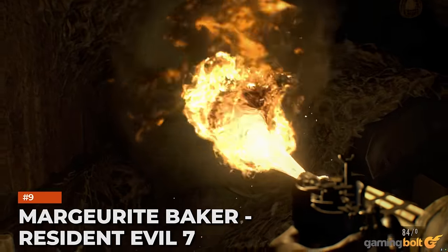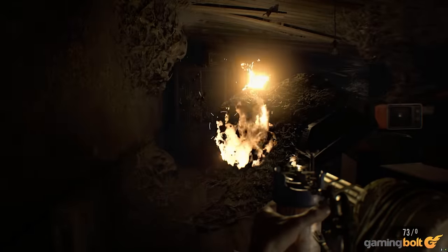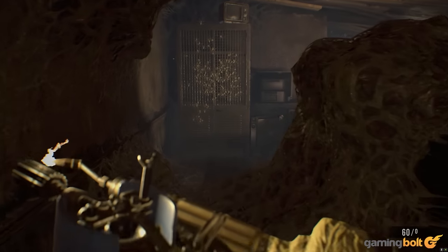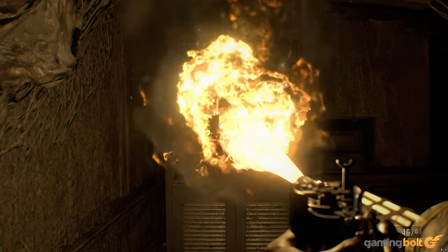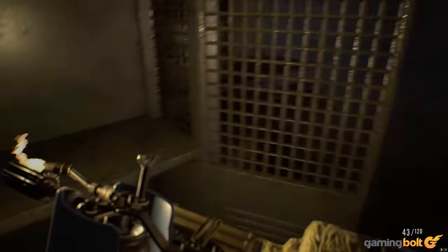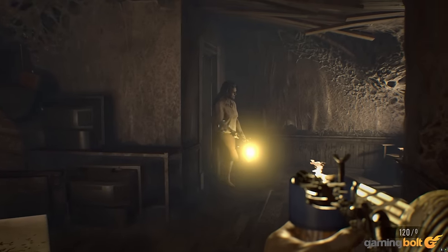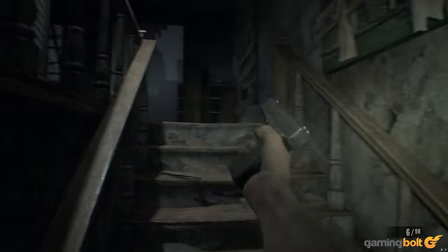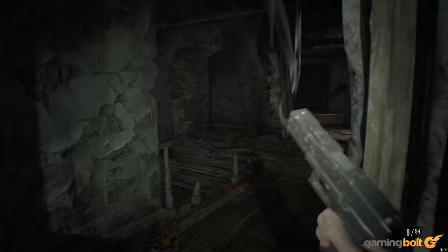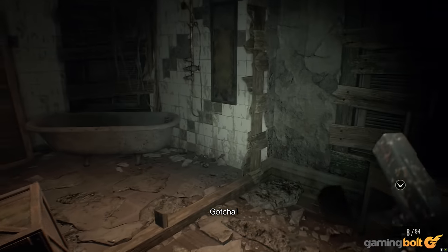Marguerite Baker – Resident Evil 7. Resident Evil 7 delivers more potent horror than any other game in the series has ever managed to do, thanks in large part to how intimately terrifying it makes every single one of its encounters feel. The Marguerite section is a great example of just that. Creeping through the old decaying house while she roams its halls is scary enough as it is, and things only take a turn for the worse once she takes her hideous spidery form. She's also quite fond of jumping out at you out of nowhere when you least expect it, which is never pleasant, to say the very least.